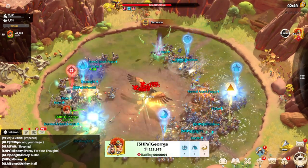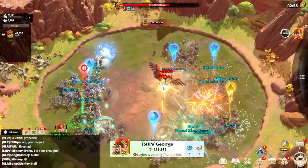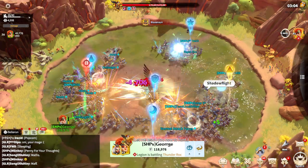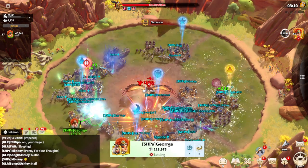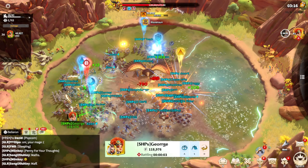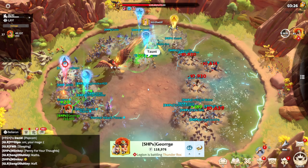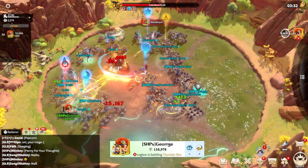Thunder Rock still has three million HP, which is quite a lot, but we've only lost one member so far — which is good because you need to stay alive as much as possible. Every healing ward requires a certain number of members to touch it; without that it's impossible for the alliance to take down Thunder Rock. We've been trying this for three days and we'll keep trying until we make it.